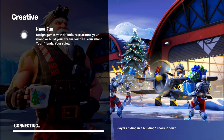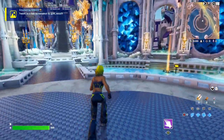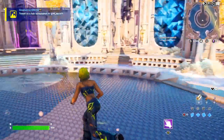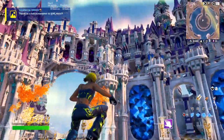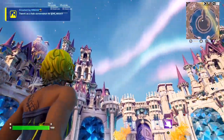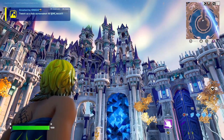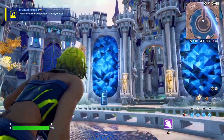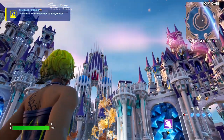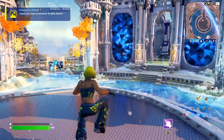We're just on the loading screen right now, it shouldn't take too long — and boom, just like that, we are now in the lobby for Creative here inside of Fortnite. This is what the creative lobby currently looks like. I'm a massive fan — you've got the temples up here, it's like a massive castle paradise. It kind of reminds me of the Narnia — The Lion, the Witch and the Wardrobe movies — or like the Queen's Castle. It looks absolutely insane and I'm loving this creative lobby so much right now.